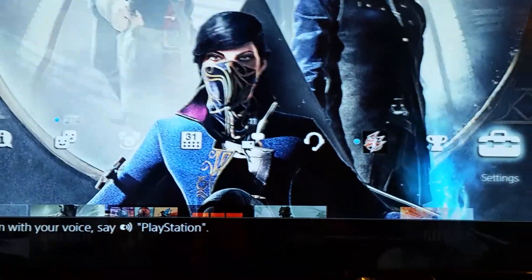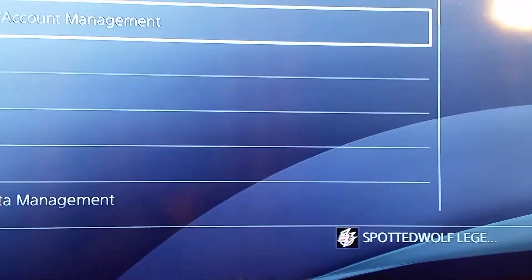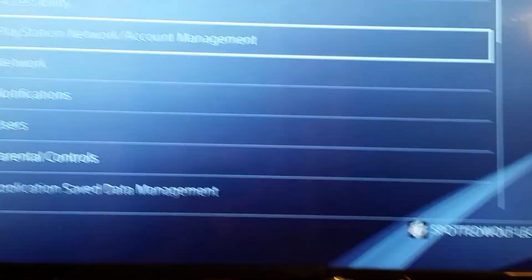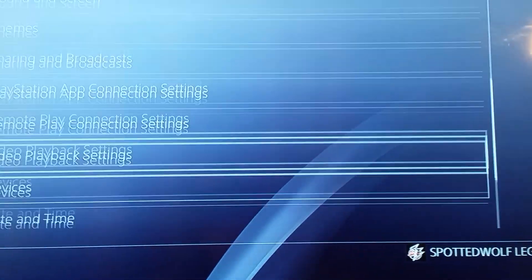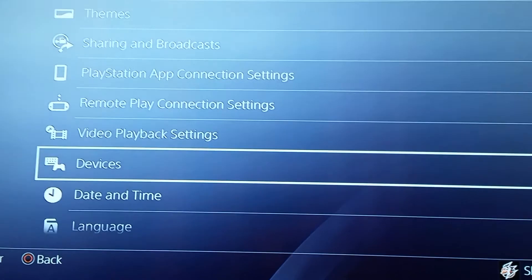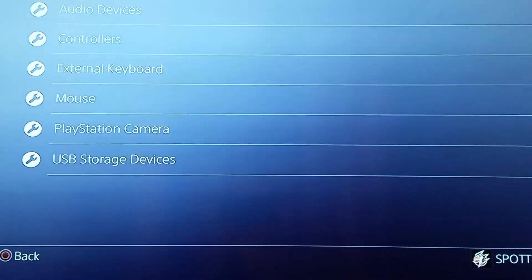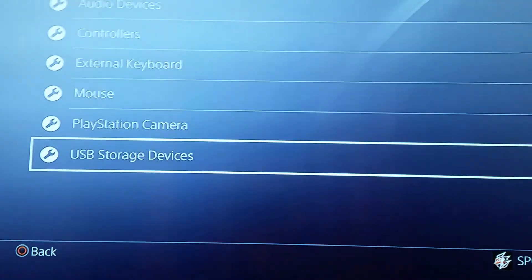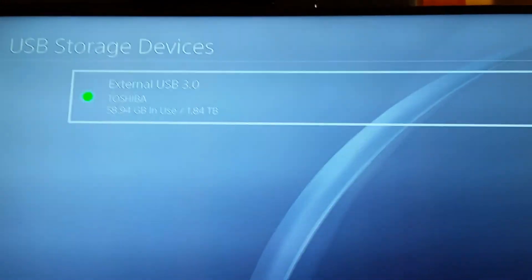You want to go to Settings, then go down to Devices — click that — and then go to USB Storage Devices. Boom, there it is, it's on.